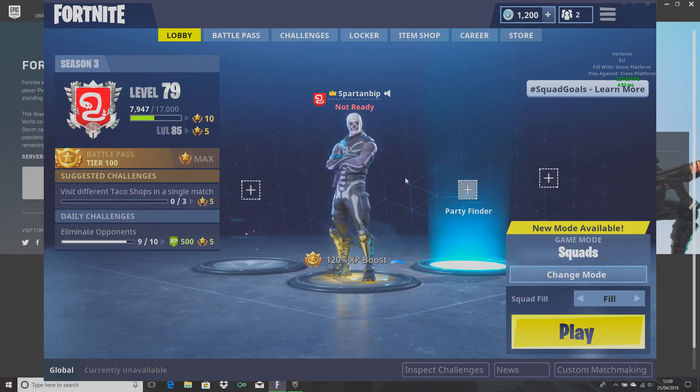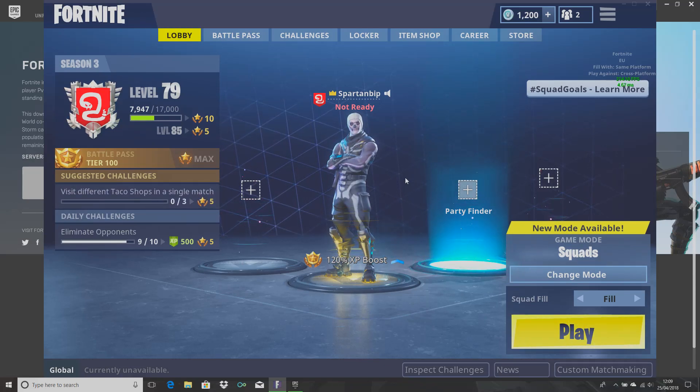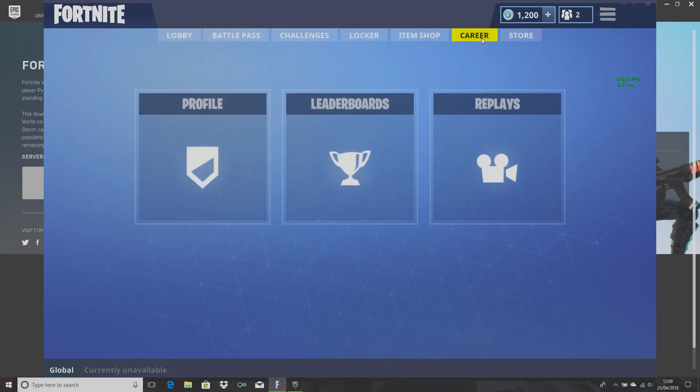Hi guys, welcome to my new channel. On this video I will be showing how to fix FPS drops on Fortnite. To fix that, you have to go to your career tab and over there you have to click replays.